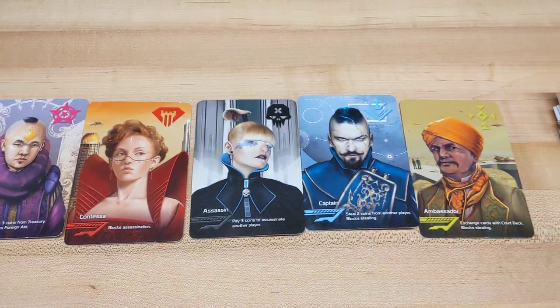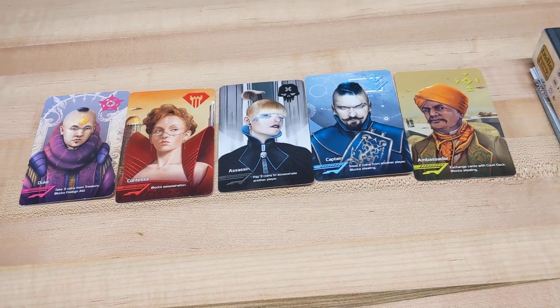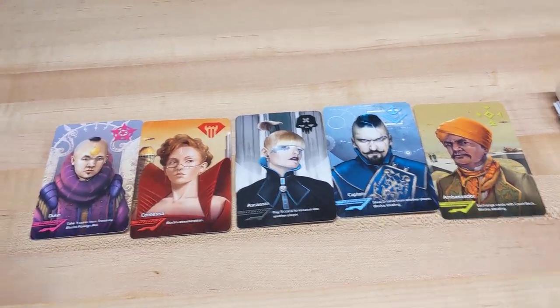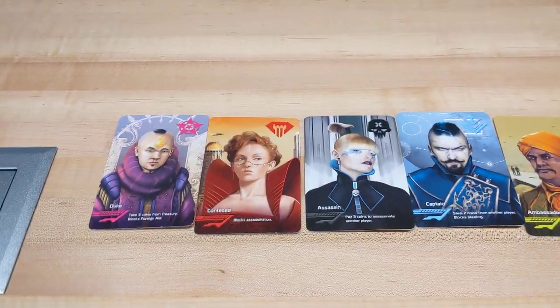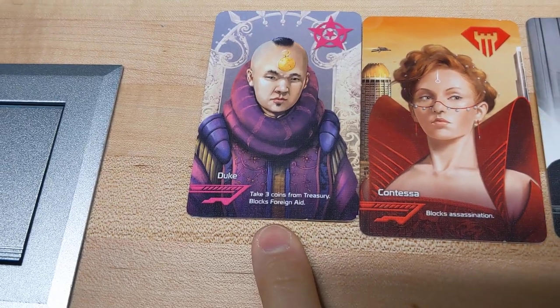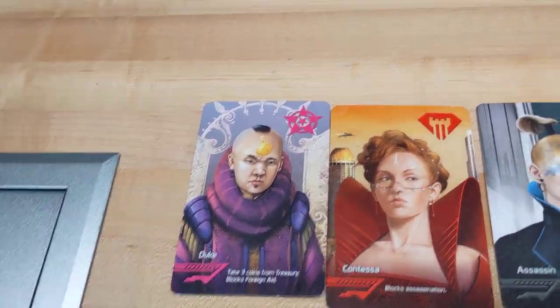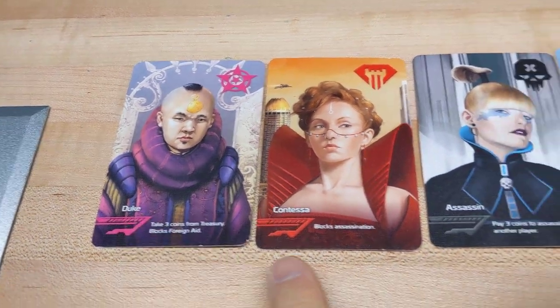There are five different characters, and there are three of each character — that's important to know. Each character has special powers. The Duke can take three coins on their turn.